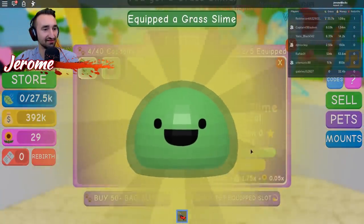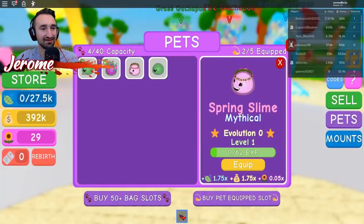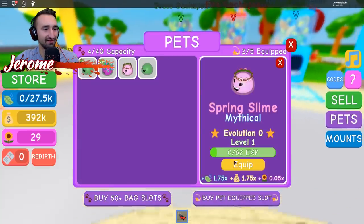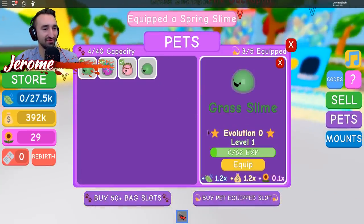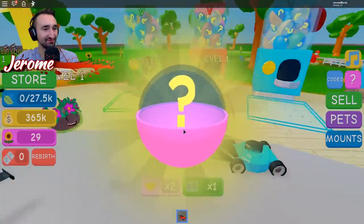Give me a second, I'm about to upgrade my lawnmower a lot. I mean, I almost have a mil. Once I sell off my backpack I'll be at a mil as well. Also, look how cute some of these are — the spring slime is so cute.